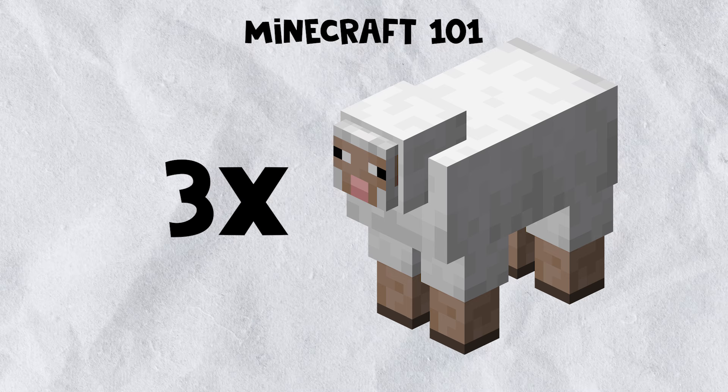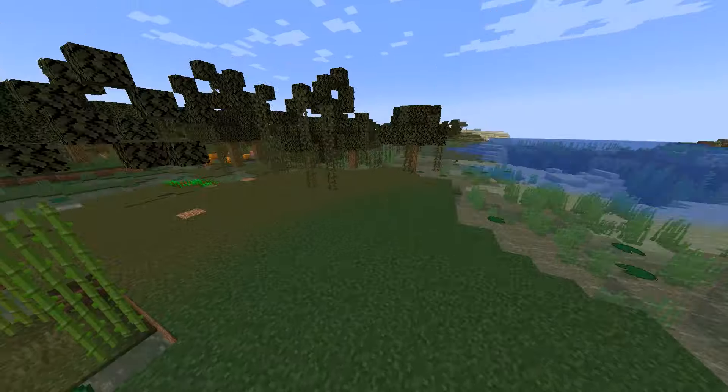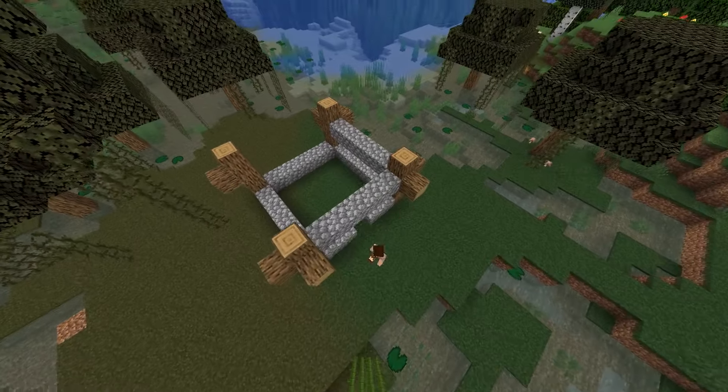If possible, kill 3 sheep to craft yourself a bed for the night. This way you don't have to worry about fighting mobs yet. If you have any time left, build yourself a simple starter house. It can be made with wood, but dirt will do the trick as well.